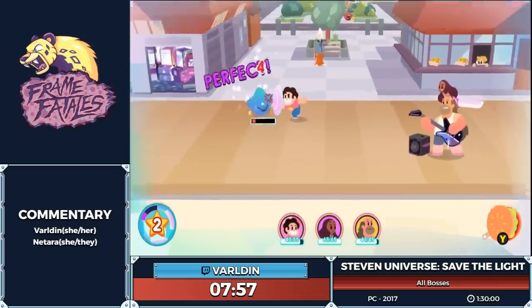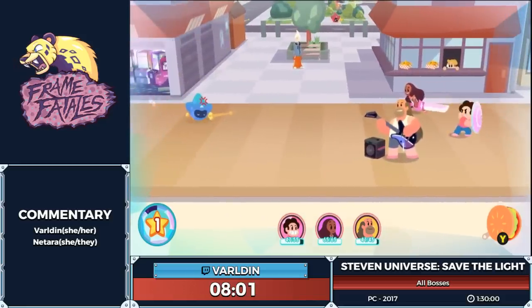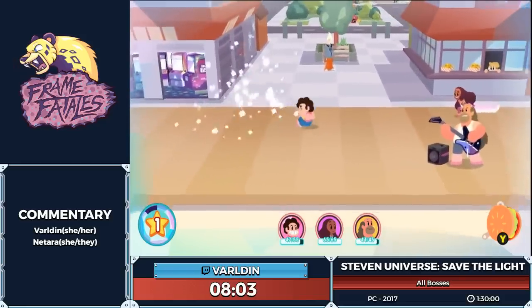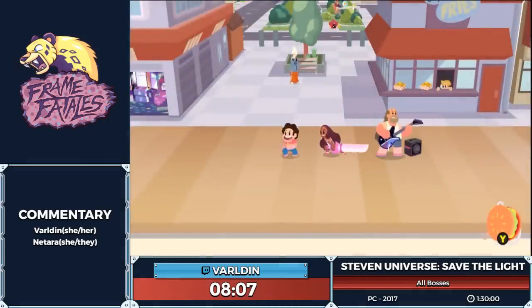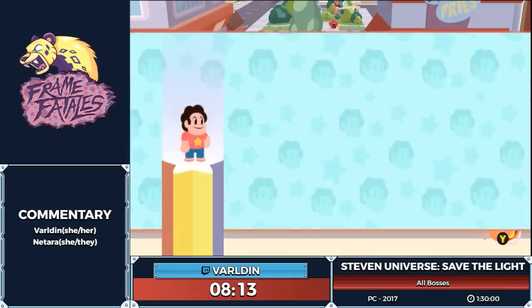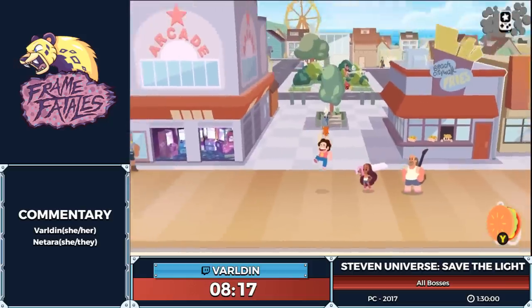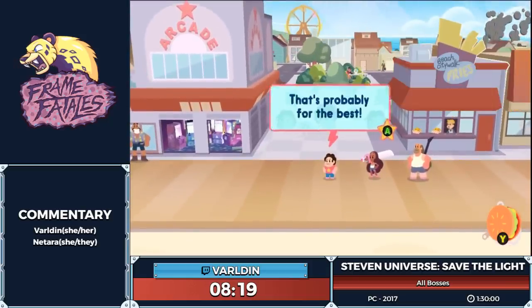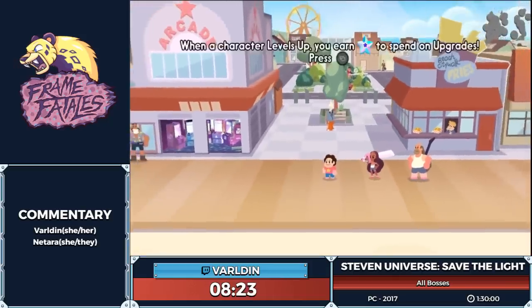Steven's going to defend his dad's honor and dash into this enemy. That one was on Connie so they built up a little bit more. We have two more fights to go, and we have gotten our first level — look, Steven's happy! At this level, Steven can now bubble people, putting up a bubble that reduces the damage your allies take in fights, though it's only good for one attack.